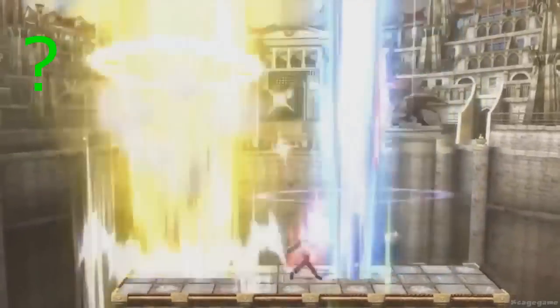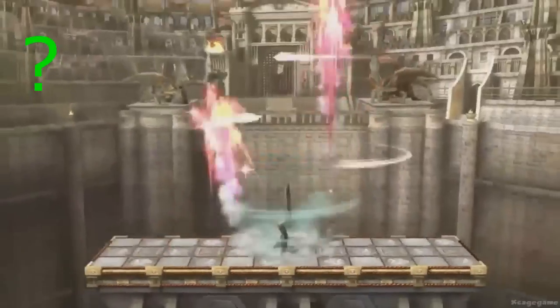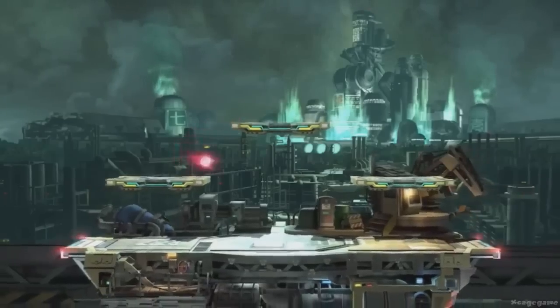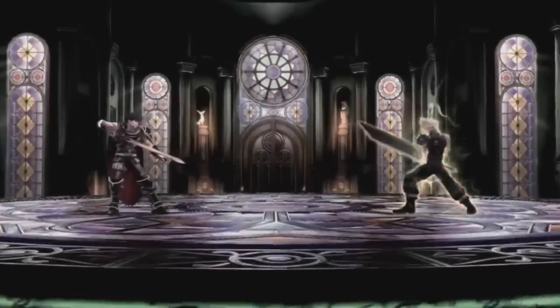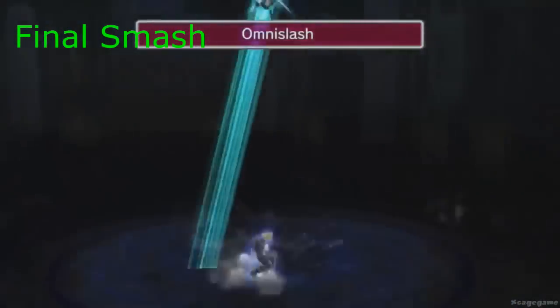I'm not really sure what this could be but this could be like Little Mac's super punch that he gets when he gets to KO. This is showing off the stage, which is probably going to come with him just like Ryu came with Suzaku Castle. All the things you're seeing are going to be elements of the stage — it looks very chaotic with monsters, animals, fire, laser beams, and destruction. Now we see his final smash where he dashes and attacks, very similar to Ike's and Robin's.